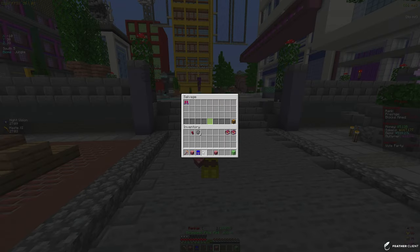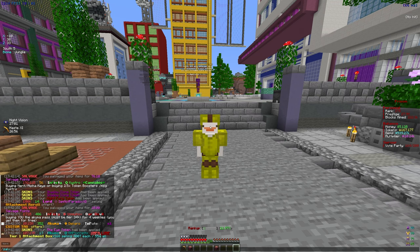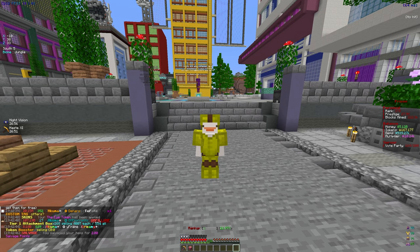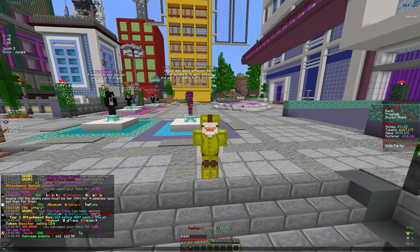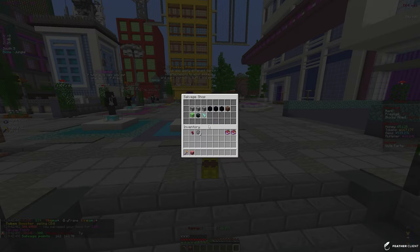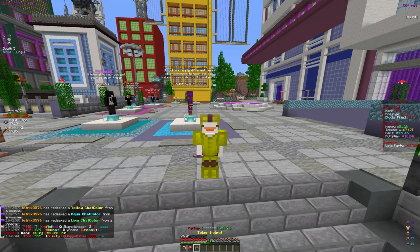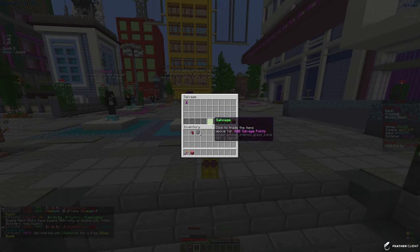Let me open up the skin box first and then salvage the extra pet we got — the Dragon's Pick pet. That gives us two points. Let's see if we have enough — we do. If we go into the salvage shop we can buy a mythical armor box and hope to get a token piece out of it. We only have two masterful and two mythical right now. We got a legendary so we're going to re-salvage that because we don't really need it right now.